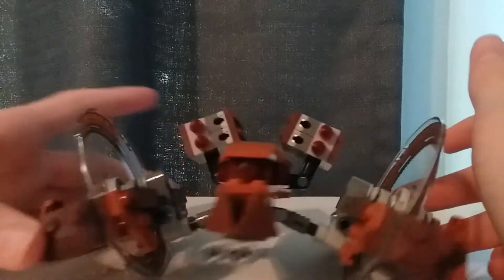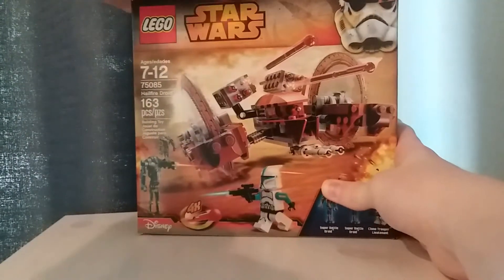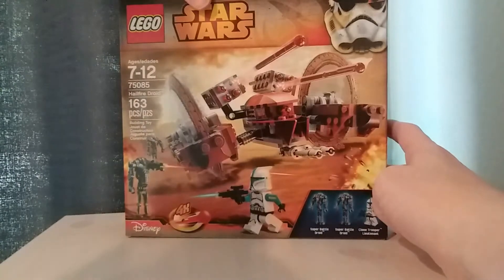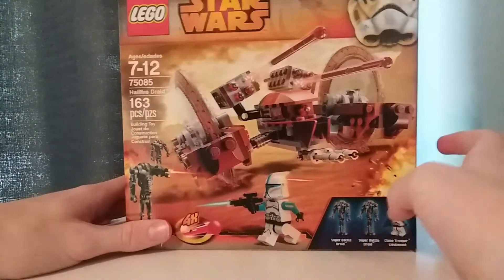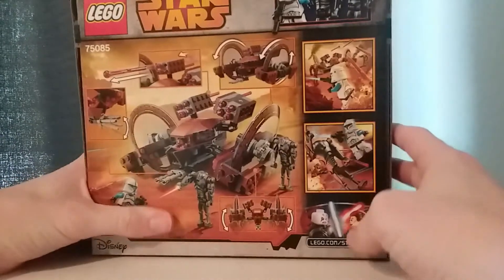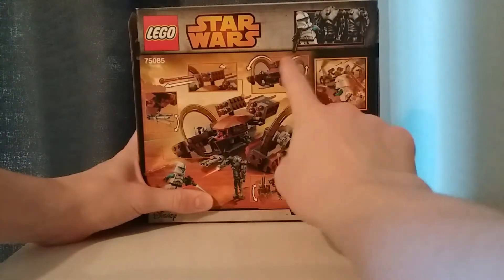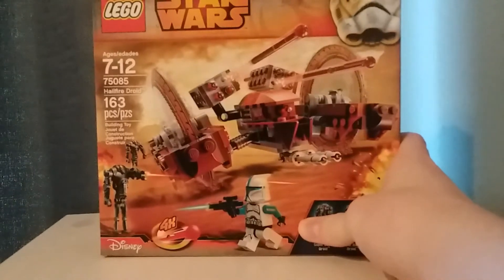It does roll pretty smoothly, and you can hold it from that ball joint. So that's it for the build of the Hailfire Droid. The box is an interesting almost-square box — just slightly a rectangle — that's somewhat thick. I can't remember any other set this box was used for, and I think they used it because of those big dish pieces. At the back, you have some other shots of the set — I really liked how they did these back in the day with all the characters at the top. You do have some wacky shots of the Clone Lieutenant being overpowered.